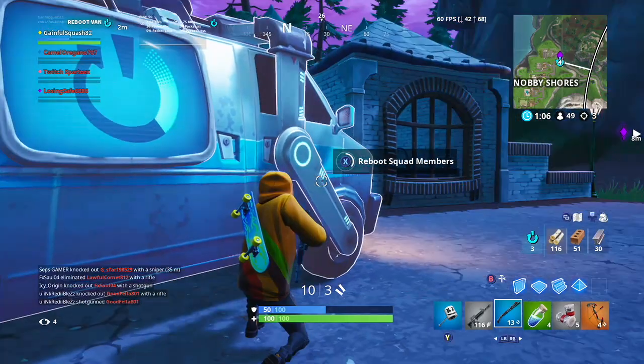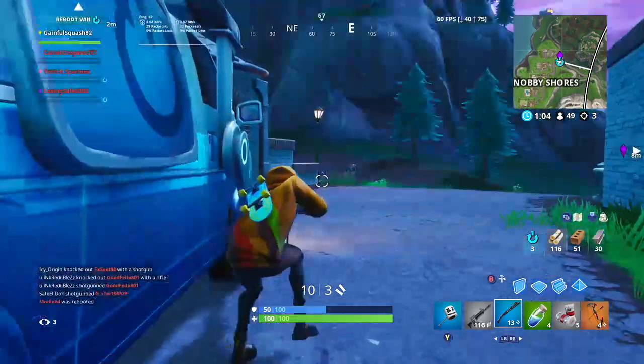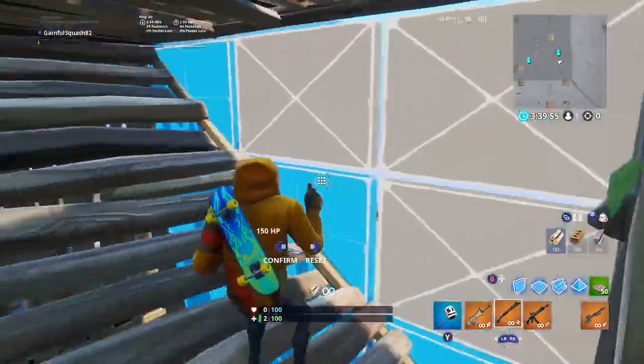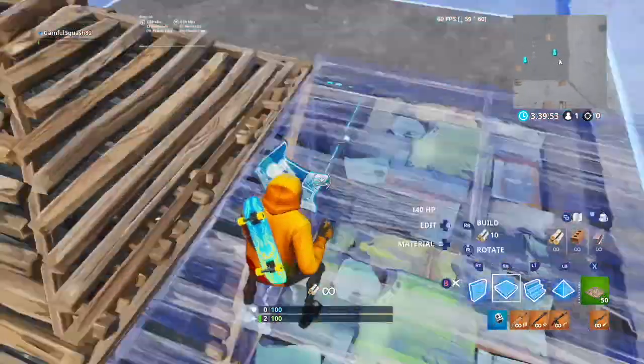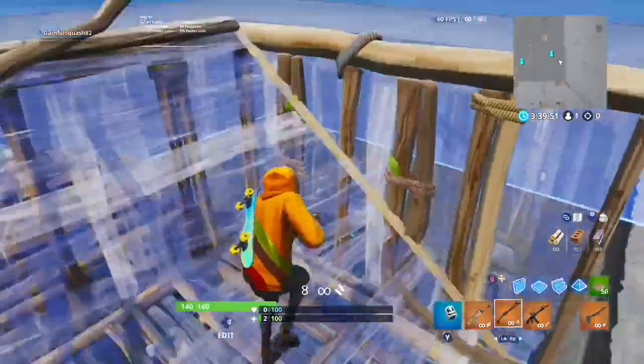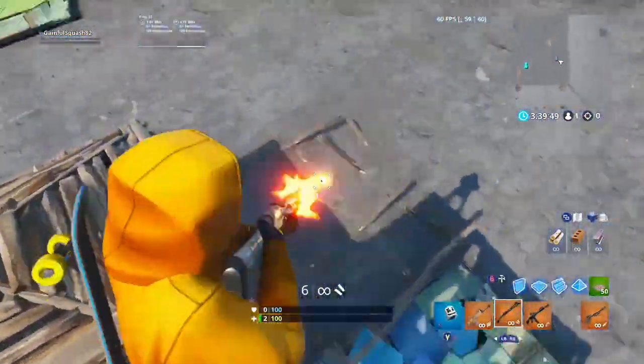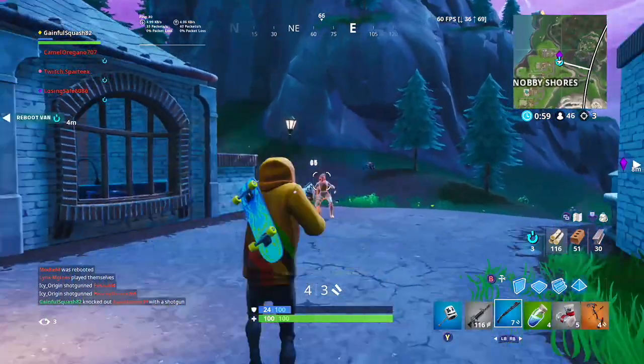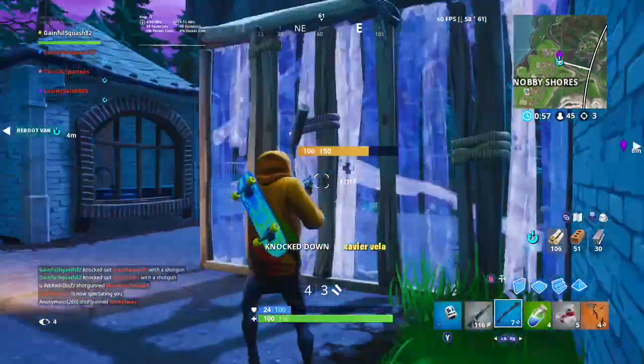The second trick that I want to show you is for when someone is breaking into your box. If the enemy is focused on taking your wall, then you can easily do a side jump out of the box and take the high ground. The unsuspecting enemy that is trying to take your wall will most likely be surprised.